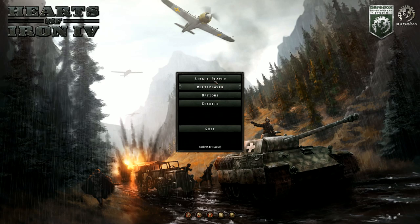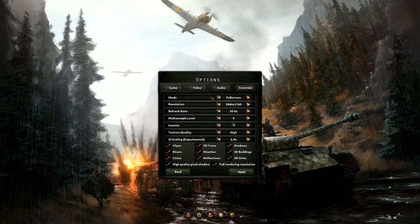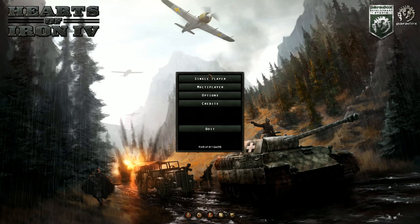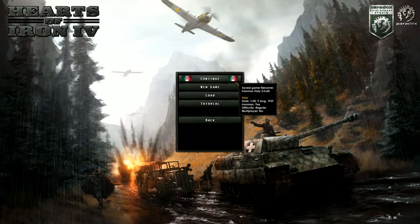I've loaded up the game and I've got a couple of basic options. I've left most of them at default, but I have changed the UI scaling — as I noticed in Stellaris you could do this. What it does is basically enlarge the text, because sometimes in these types of games when it's in high resolution the text is quite small. I left everything else as it is, so I'll click back and then single player.